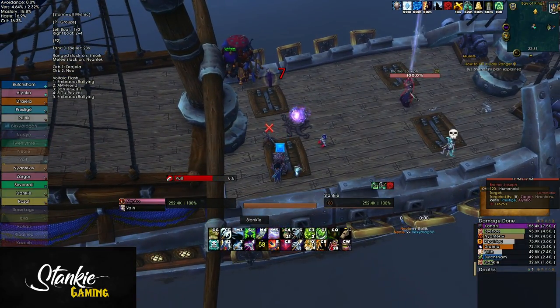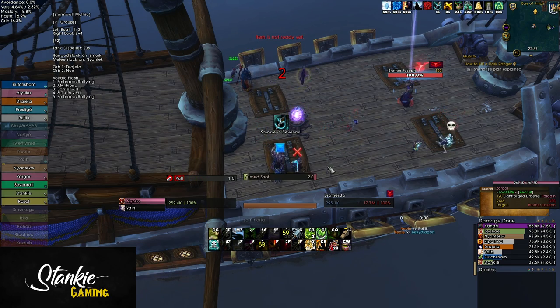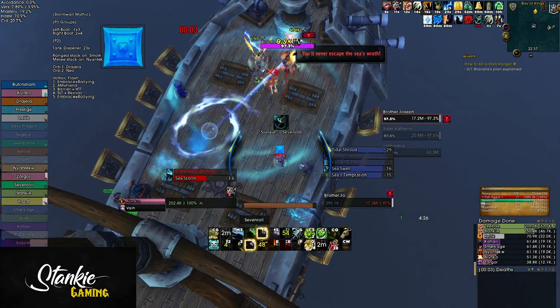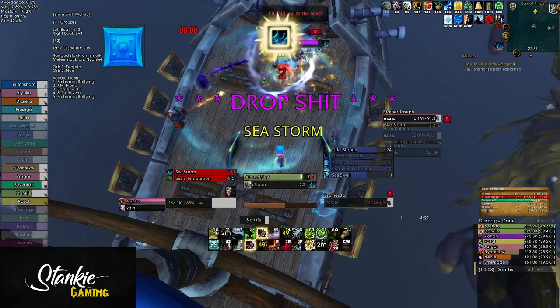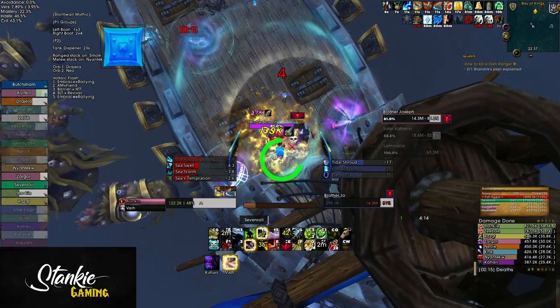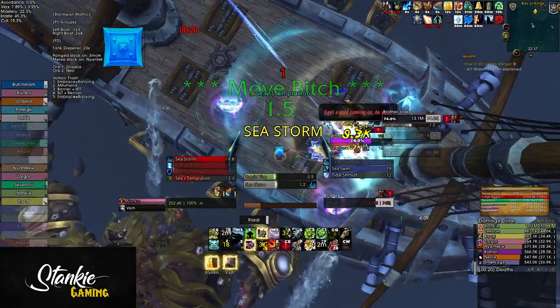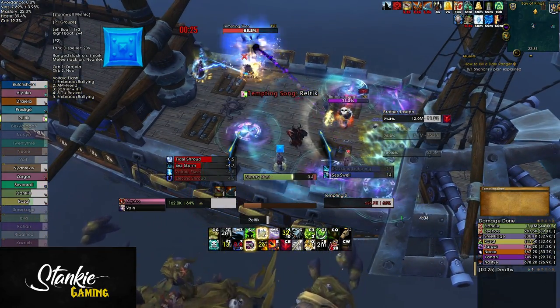How do we deal with all of this? In phase 1 you want to split up your raid evenly into two groups, just like in Heroic. We felt it was easier to have more melee on the right boat and more casters on the left boat. The boss still needs to reach 50% and then 0% at roughly the same time, and just like in Heroic they have different health pools, so at one point you might have to stop DPS. Due to this, we had every DPS with a 3-minute cooldown on the right boat save their cooldowns until Catherine translocates over and pop them at that point.